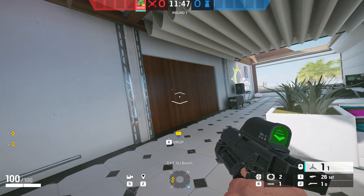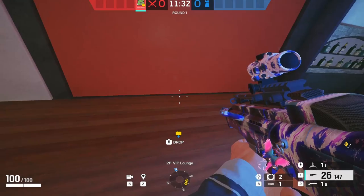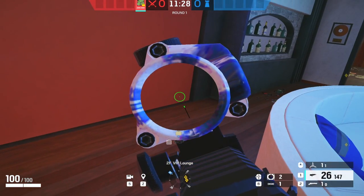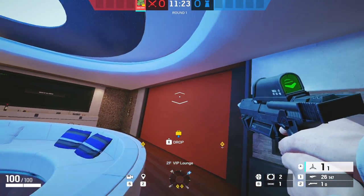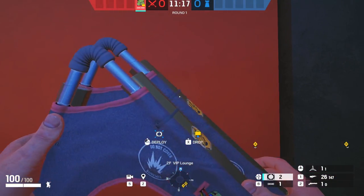Another tip: you can get rid of a Mute Jammer yourself if there's no one playing inside VIP. The Mute Jammer range is not really high - it goes from the corner to the middle and to the right side, but it doesn't catch the top. So you can shoot your Zero cam on the top, then switch it over, and if there's no one there to shoot it, you can look down, get the jammer, and open the wall.